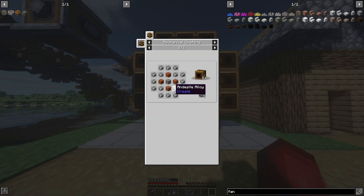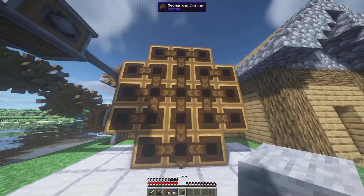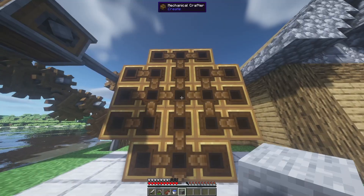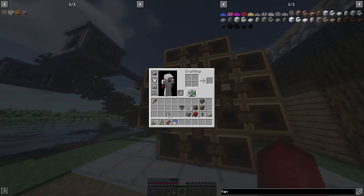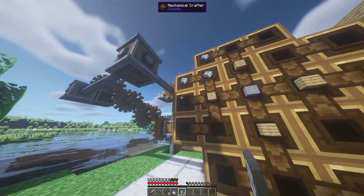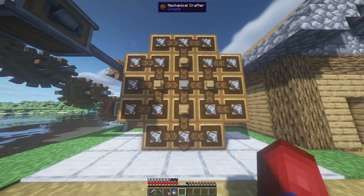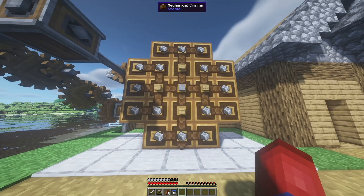Now let's see how the crushing wheels work. We start with four planks and one piece of stone — technically the stone can be andesite, granite, or a few other things, but regular stone is easiest to get. We'll place the stone in the center and add the planks around it, then fill the rest with andesite.